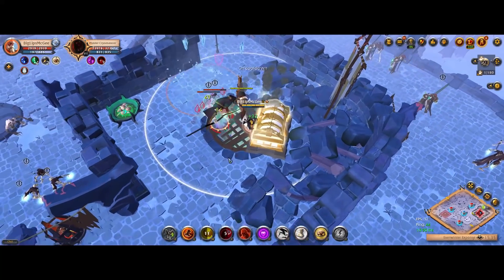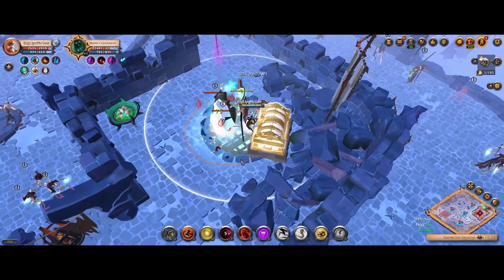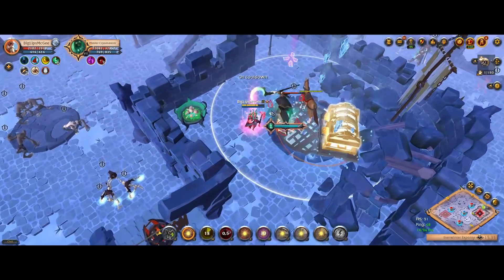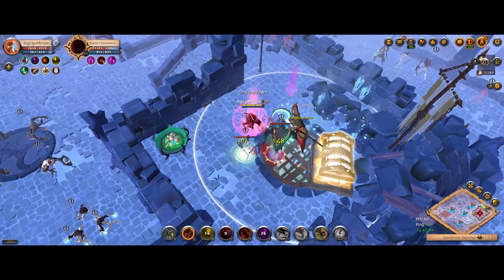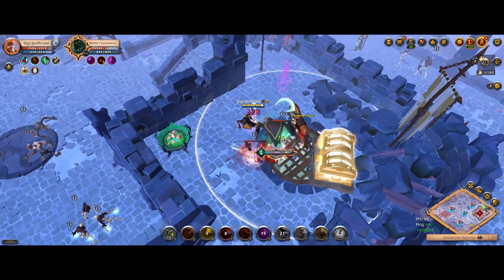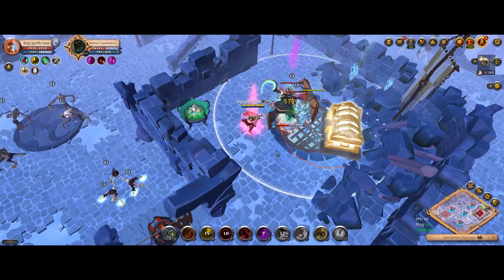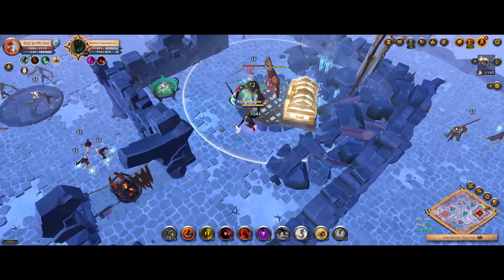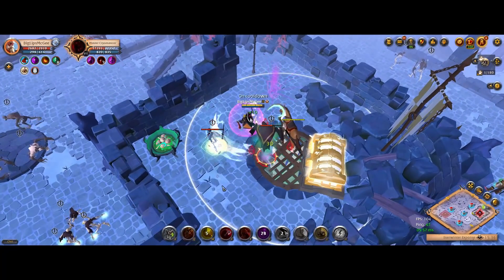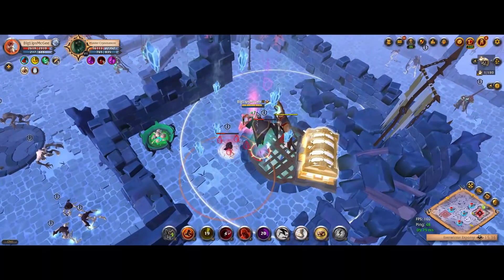The boss fight is really easy — it mostly comes down to dodging AOEs. One thing to note: it is possible to run out of mana if you don't get good value from your scholar cowl. A really good way to avoid running out of mana is to always use the scholar cowl when the boss summons little skeletons, because they will attack you as well as the boss, giving you double value on that scholar cowl.